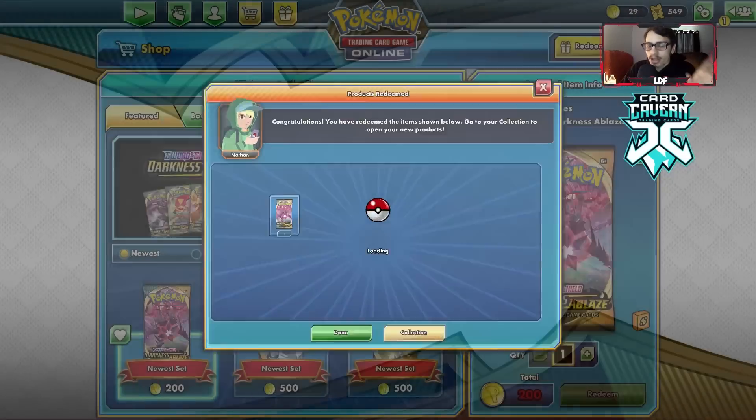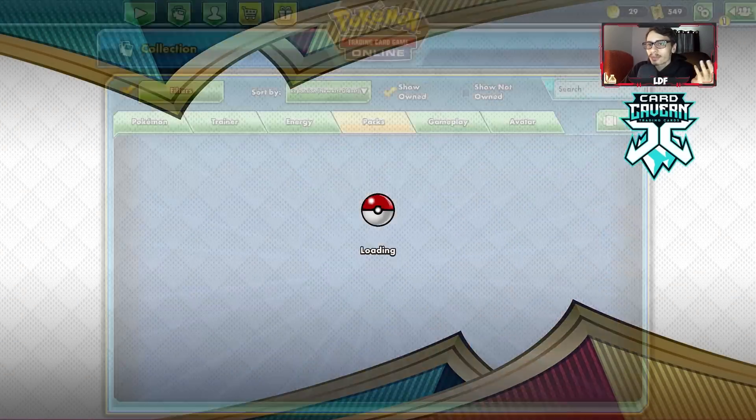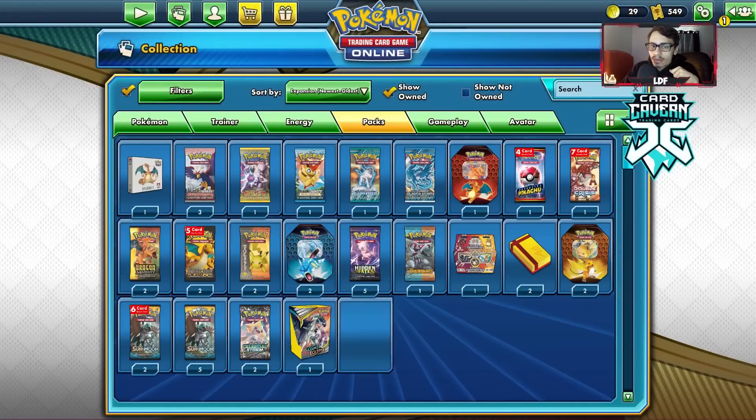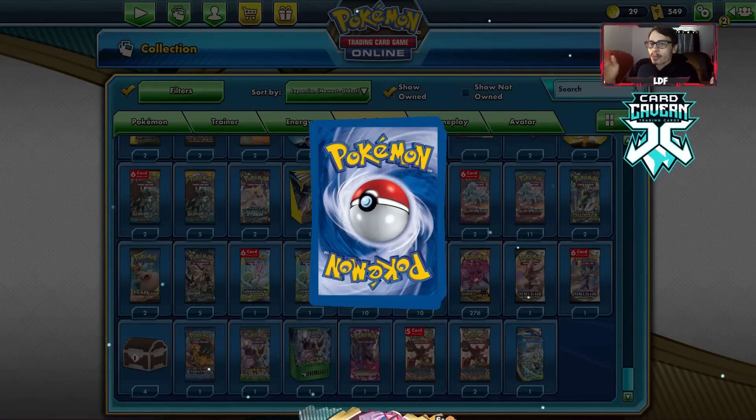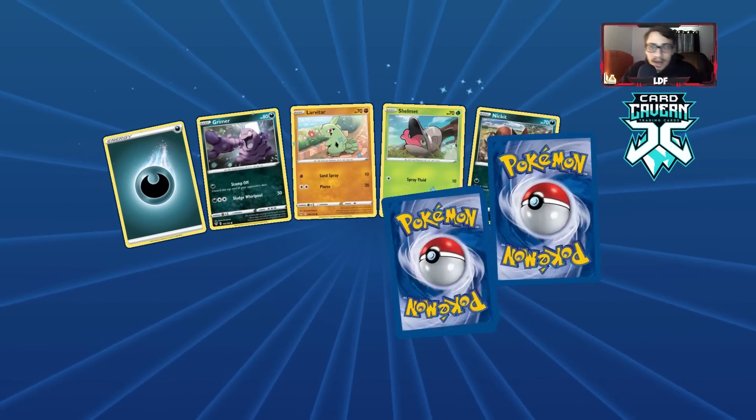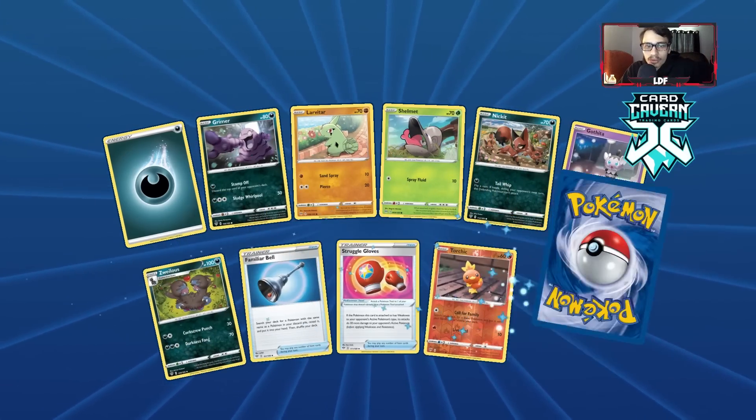Dugong making its worth once again. It really sucks we had to whiff that one turn of Dugong — that stung quite a bit. But because we didn't mention it much, we avoided giving them two prizes. We just fell back a turn. It sucks we didn't get it, but we still were able to ping the Zigzagoons. We got lucky they didn't Scoop Net those Zigzagoons, because if they recovered them with the damage on, it would have made it much harder to win.